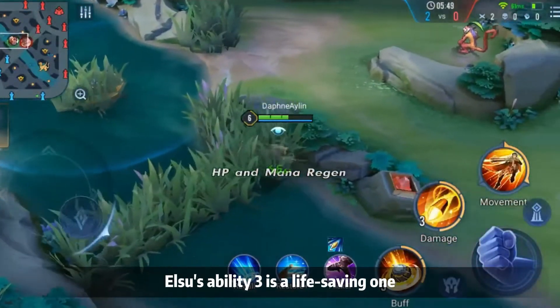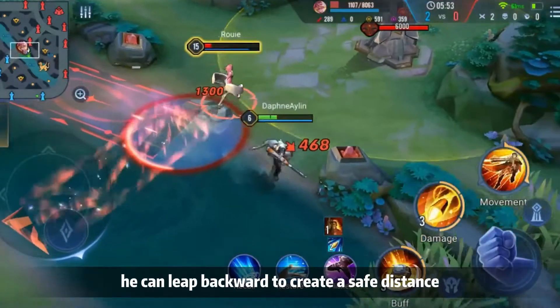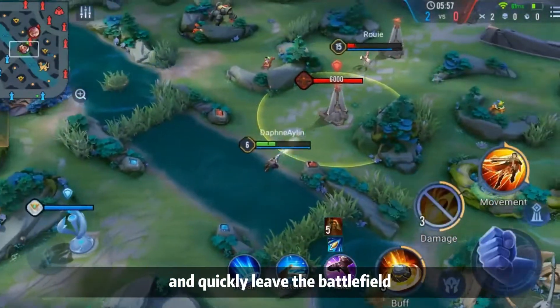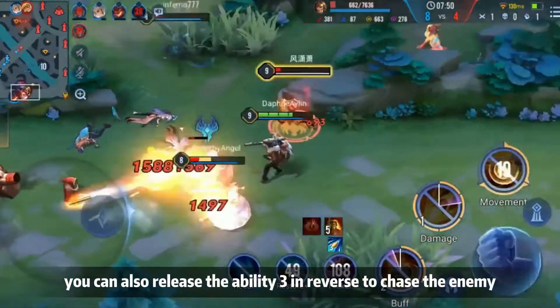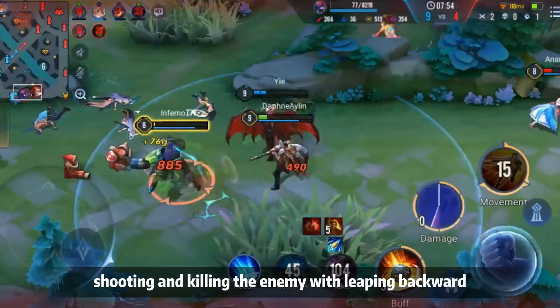Elsu's Skill 3 is a life-saving one. When enemy heroes are approaching, he can leap backward to create a safe distance and quickly leave the battlefield with a short acceleration after landing. Of course, you can also release Skill 3 in reverse to chase the enemy, shooting and killing the enemy while leaping backward.